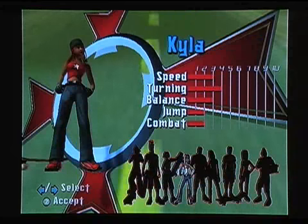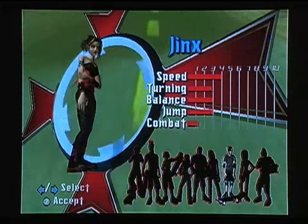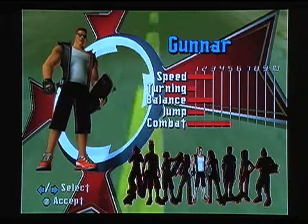When you begin the game, you can choose from 10 characters including Tony Hawk. You can also create your own skater with unique attributes such as outfits, logos on your shirts, logos on your deck, shoes, and more.